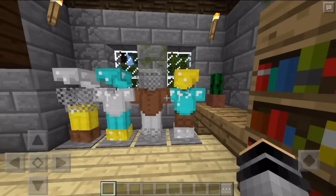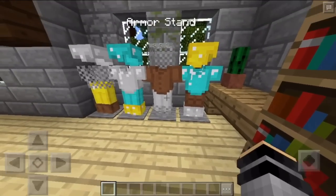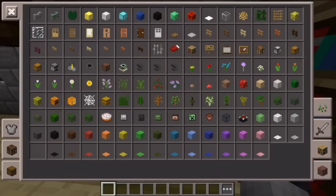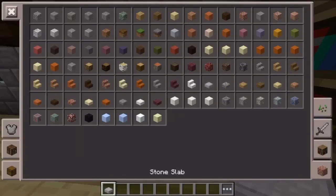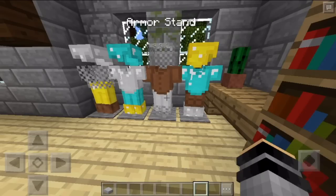Now, it's not exactly how it would be on PC, because this is using pressure plates and all that stuff. The base is kind of like a stone slab. It kind of looks like this. You can put mixed match armor like I have here, or it can be a full set — whatever.